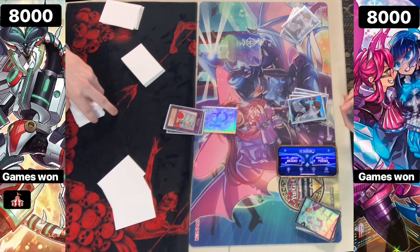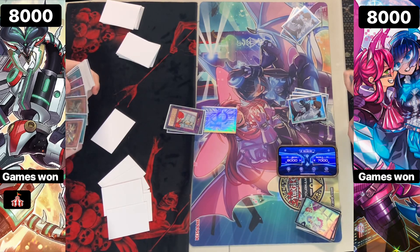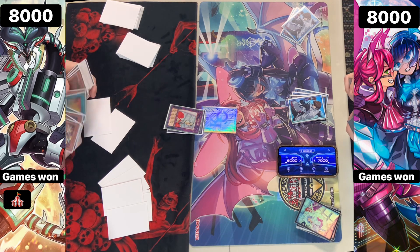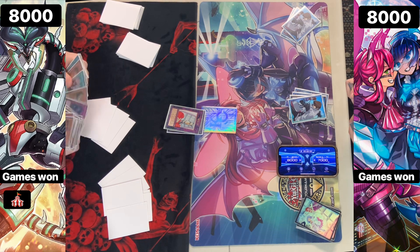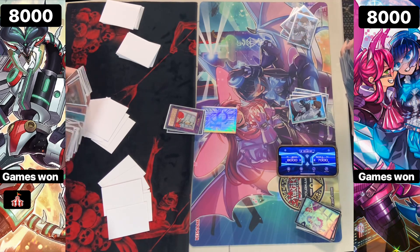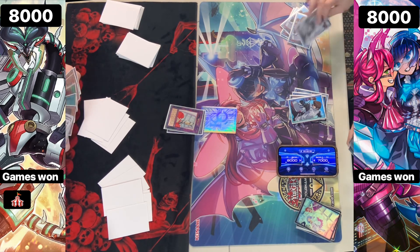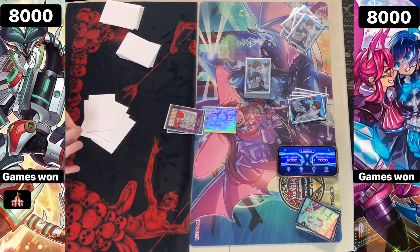Moving on into game two. Spright is a very powerful deck, but just too fair — especially against Dragon Link, where light and dark targets are absolutely insane. Having Imperm and Ash just feels like it's kind of bullying, to be honest.